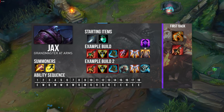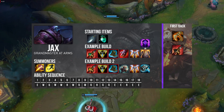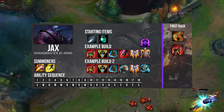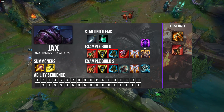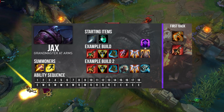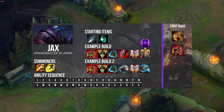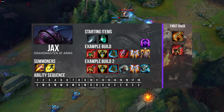For my second build I would go something like Bloodrazer with Red Smite, Triforce, Merc Treads or Ninja Tabi, Titanic Hydra, Guardian Angel, and Frozen Mallet. This is the western standard build. I like this one a lot and I think you should go with this one if you can get Tiamat on your first back with 1,200 gold. If not, it might be better to go with the first build, but there are still other factors. I suggest trying and testing them both out.